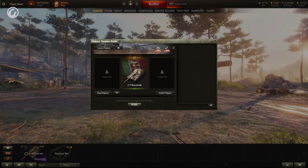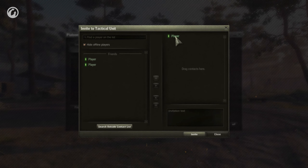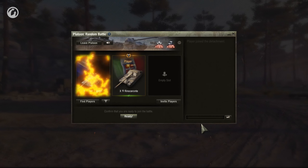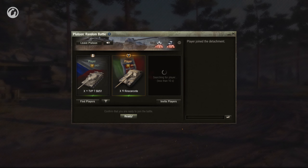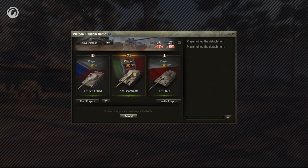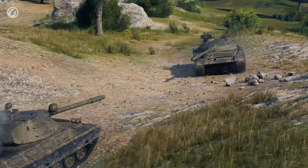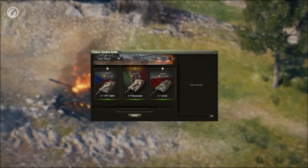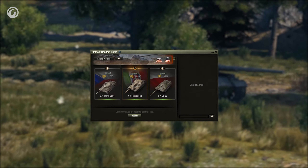If you already have a list of fellow tankers and don't want to play with found platoon members, things won't change much for you — apart from the fact that you can search for new platoon members right from the platoon menu. This way, you and your friend can easily find the third platoon member. Keep in mind that all previously sent invites will be annulled. The bonuses to XP and credits if at least one player in a platoon has a Premium Account also remain. Playing together is profitable as always.